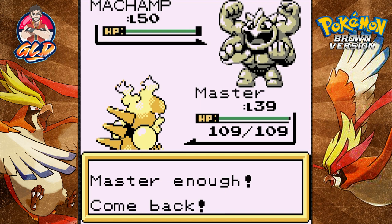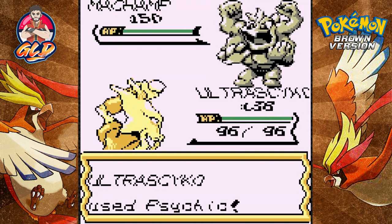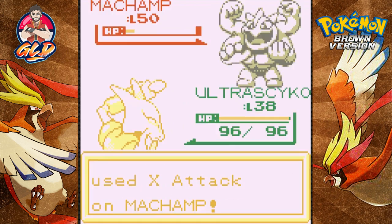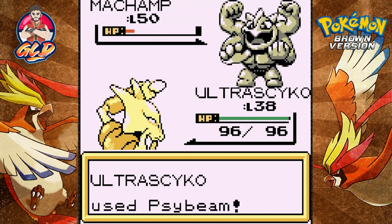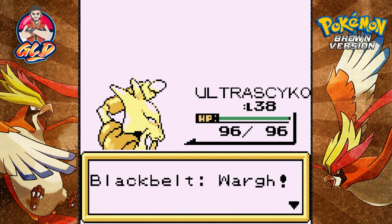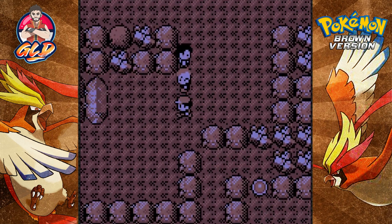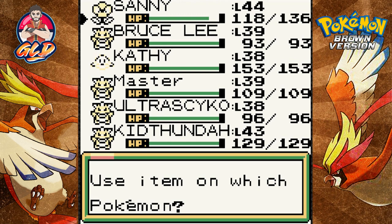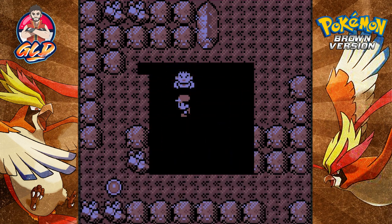Luckily we got Ultra Psycho who can learn Psychic attack. Yes, Psychic - one of the most powerful moves in a psychic Pokemon's arsenal. His Machamp nearly gets defeated. We're playing with fire - Machamp is weak against psychic type but is very high on attack, and Ultra Psycho is very weak in physical defense. We found ourselves a King's Rock - we'll be able to evolve our Pokemon. Let's heal some Pokemon.